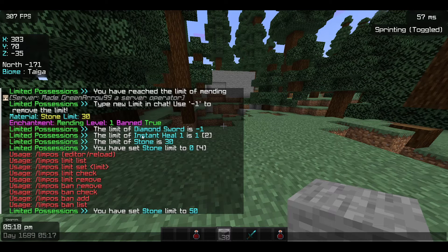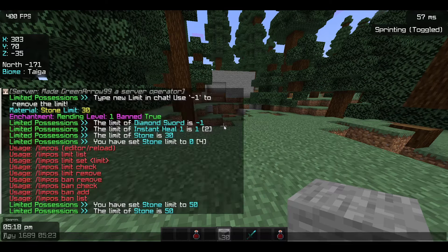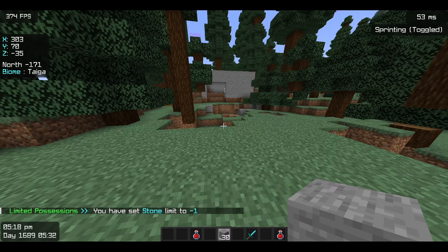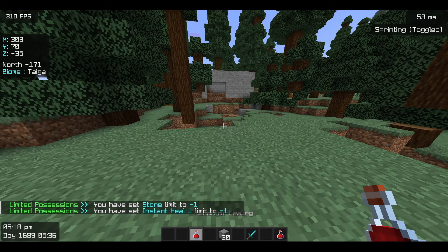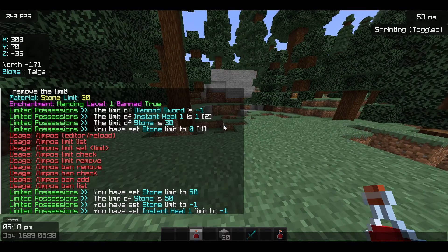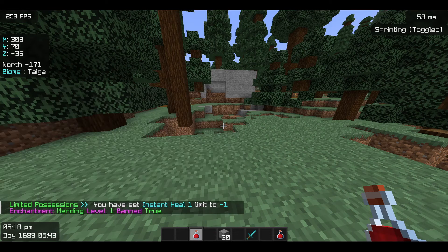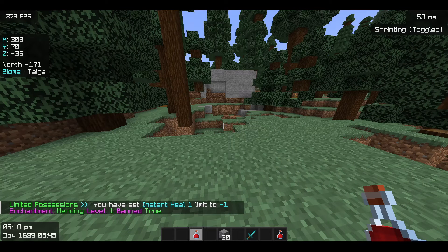Here are some more commands — you can use `limpos limit check` to check the limit of an item. You can even remove the ban with `ban remove`, which sets the limit back to minus one. You can do the same for this item too — you've now removed the limit. You can check that the ban list is empty, though mending is still there and has to be removed through the menu since you can't hold it while it's banned.